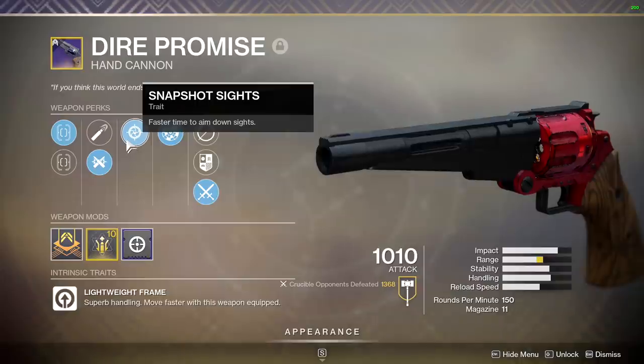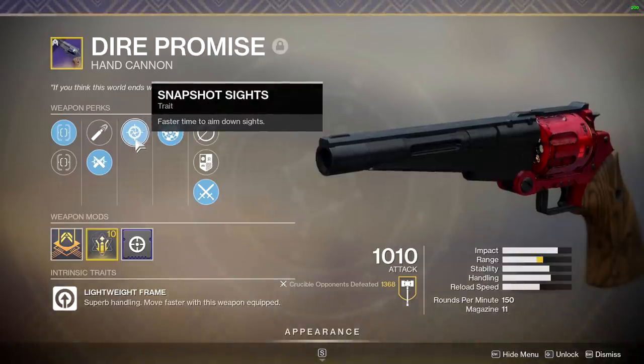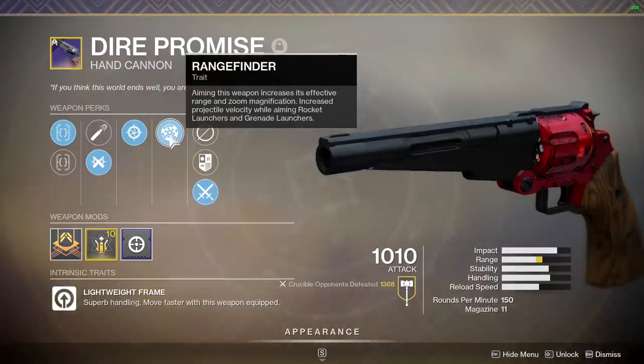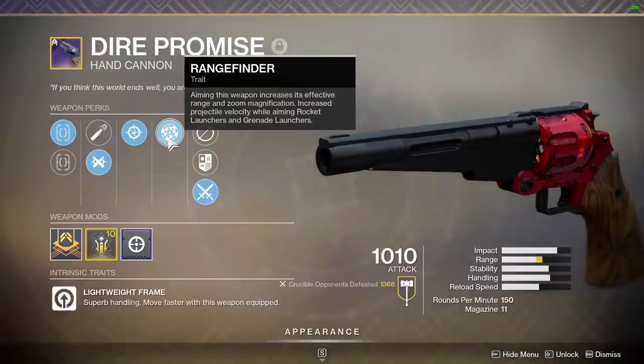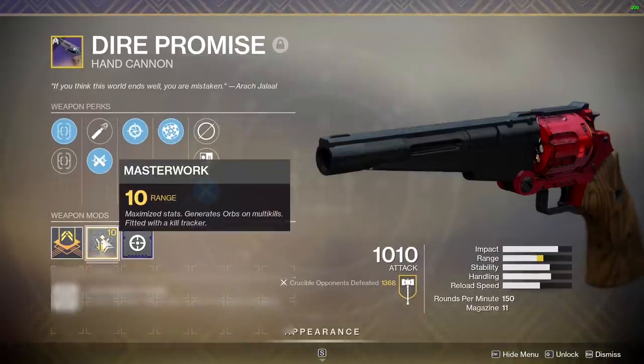I got a pretty good perk called Snapshot Sights. You're going to want Opening Shot to increase your range and accuracy on your opening bullet, but Snapshot and some other perks are still pretty good to go for. The other main perk you want is Rangefinder - every time you aim down sights you're going to have increased range, allowing you to get three-taps from further distances. That's really good for hand cannons because Bungie nerfed the range a lot and they've been suffering, but stuff like this really helps them compete against more dominant weapons like auto rifles.